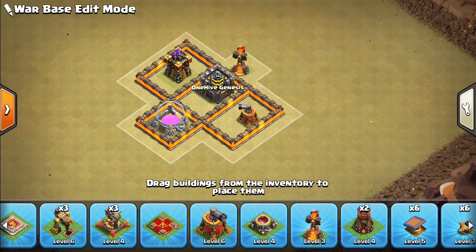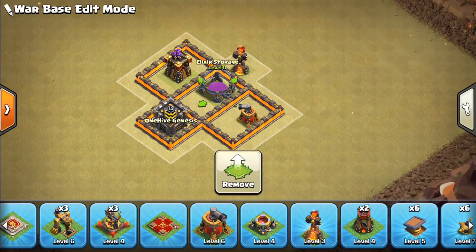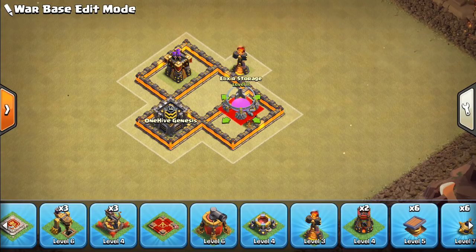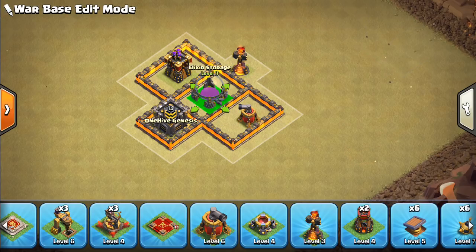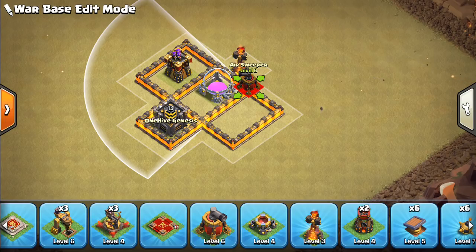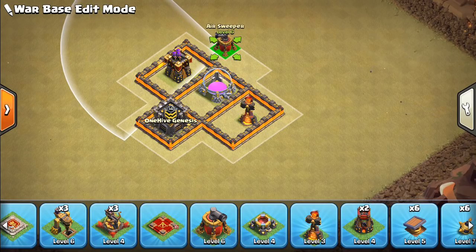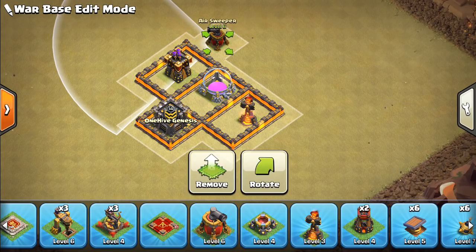Now it only works if they're the same size. So it works for buildings that are three by threes. So if you hover there, it'll go. But it does not work if it's different sized buildings. So for the two by twos, they have to both be two by twos. So we drag it over the inferno and boom, the inferno moves. We don't even have to place it here. Now that the inferno has moved, we can place this somewhere else and the inferno tower will stay put.